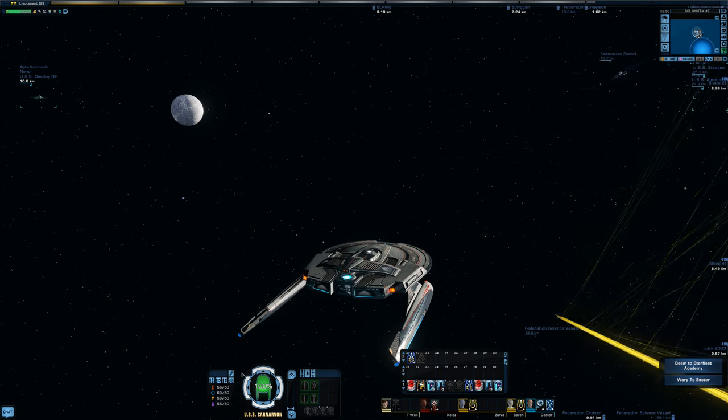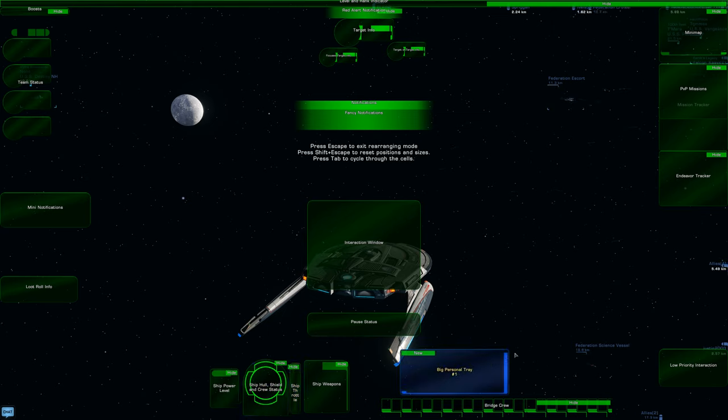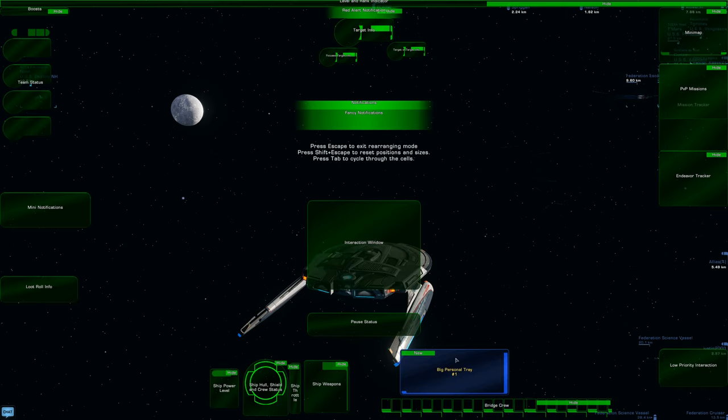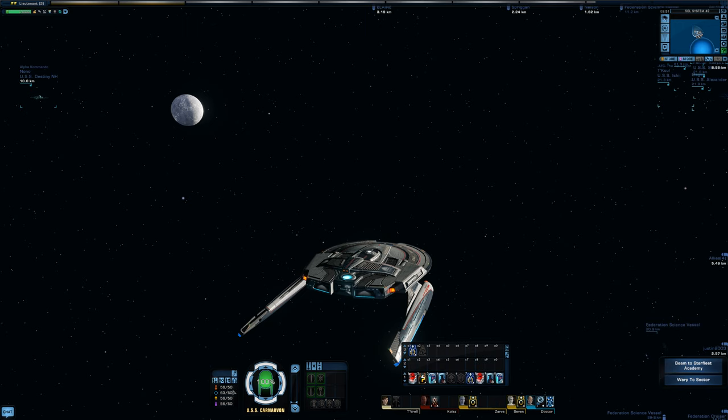If you want to adjust things on your screen, just press F12 and you can move things around at your leisure — your tray, your bridge officers, wherever you want them. I've never played with it much and just left it as is, but you can move things up a little bit if needed.